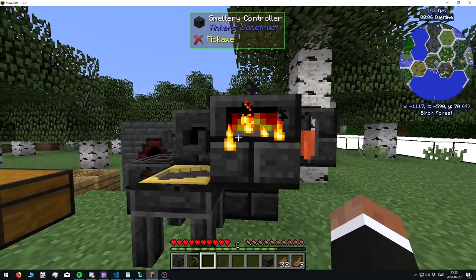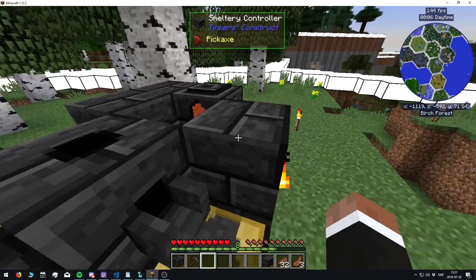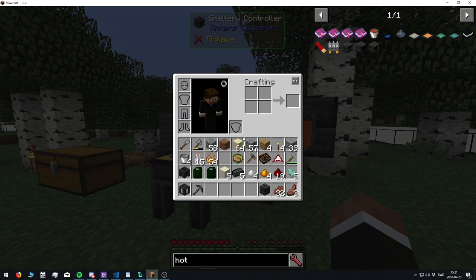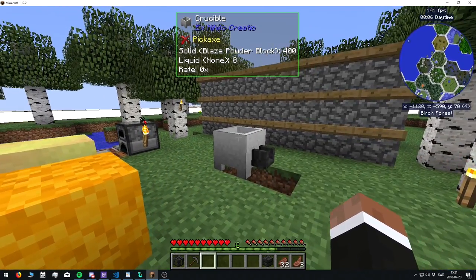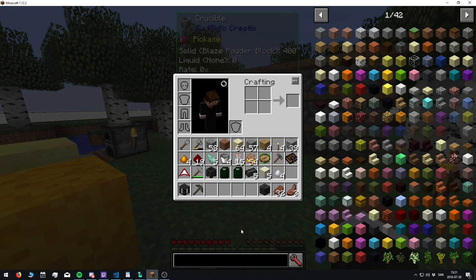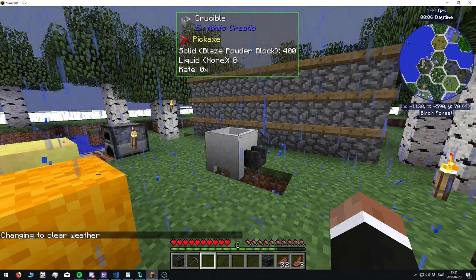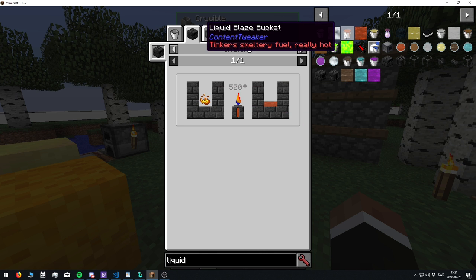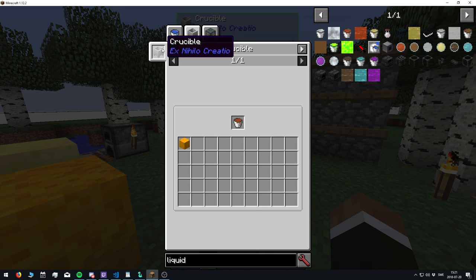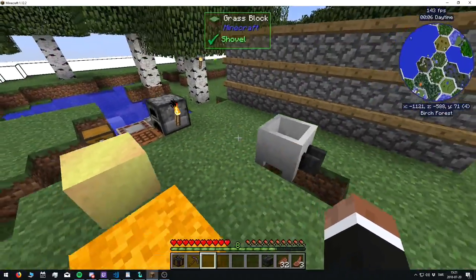I've also worked on the smeltery a bit. There was a problem — I think I've solved it now — which is that you can't really get lava since you can't do buckets and you can't melt metals yet. The solution I'm still working on is that you can create a fluid called liquid blaze. You can make it in the smeltery, but you'd need a smeltery fluid first, so you can also make it in the ExNihilo crucible. For the crucible to work, you need lava, so you need to go into the world and find a lava source block.